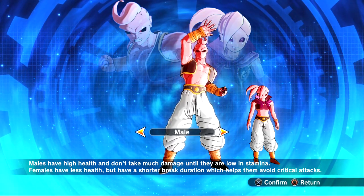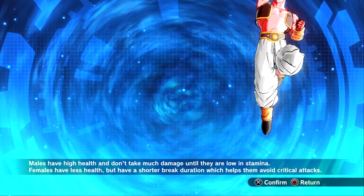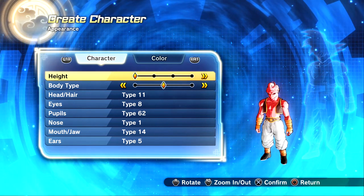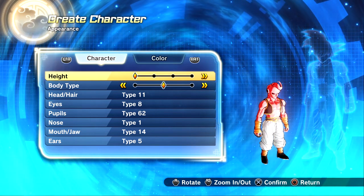I honestly can't wait for the Super Buu transformations. But for today's video, we're just going to go over the new CAC features. Starting with the height, we have four different heights. This is as small as the Frieza race! Okay, I might go with this one, to be honest.